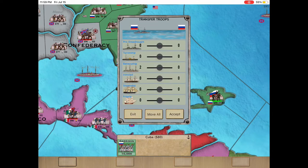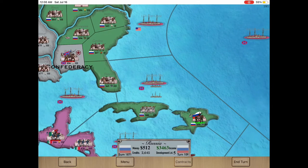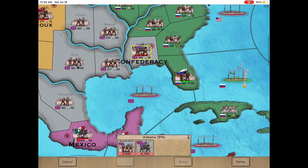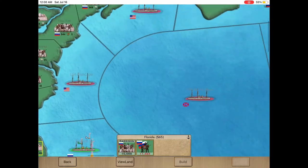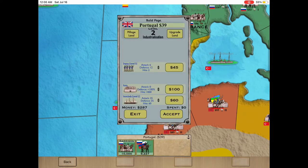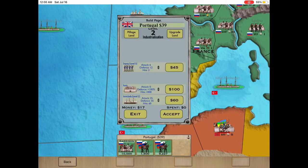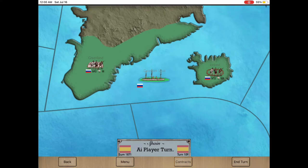I'll move these back to Florida. I could take this sea zone and do an amphibious assault, but with four forts and 15,000 defenders I'll pass on that. Going back to Spain — I'll use my upgraded territory to add a few more cavalry, then next turn I'll top off the cavalry with about 10,000 more and start the first wave on taking Spain's last territory.